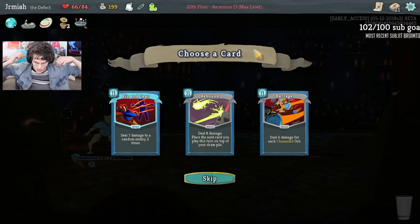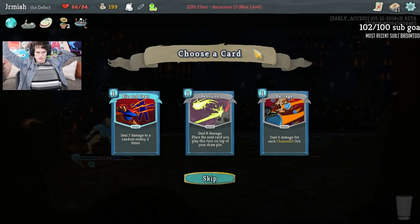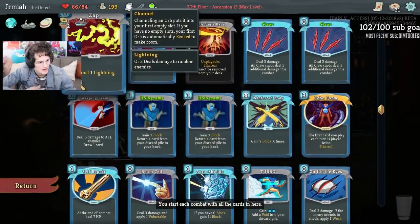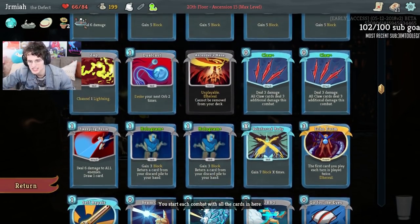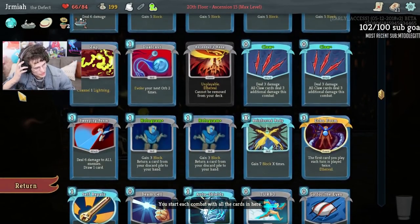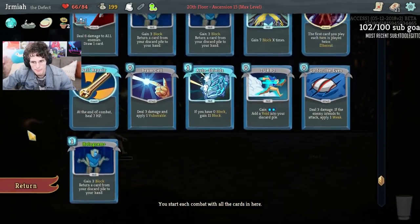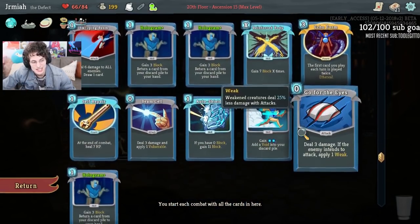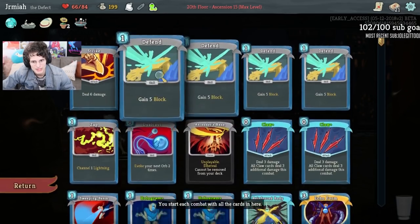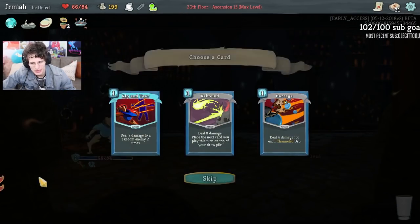We got Rebound, Rippantir, Barrage. Do we want the Rebound now? Up to 4 Claws I think is fine. Anything that has high value with a downside that doesn't affect me is really good in a deck with low energy, especially with Echo Form. What would really be good is getting Seek, so I can Seek the Turbo and Echo Form and get that played ASAP. Another good thing would be All for One. Rebound — I think we're doing fine with the Hologram stuff, so I'm skipping.